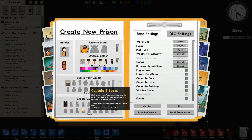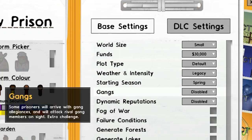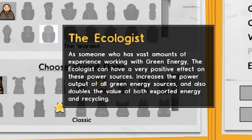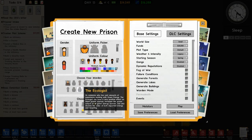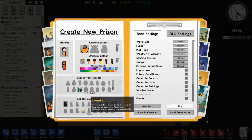First off, we're going to create a new one. Then, very important, you want to turn on the weather — even if it's legacy, that's totally fine. Then, under the wardens, you want to choose the ecologist. The ecologist is going to increase the power output and double the value of exported energy. After this, you can set your starting grant to a little more if you need. And then we hit play.